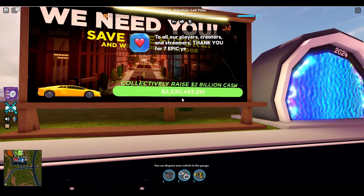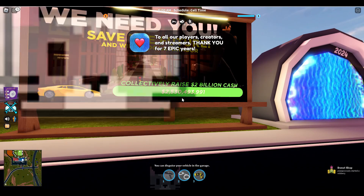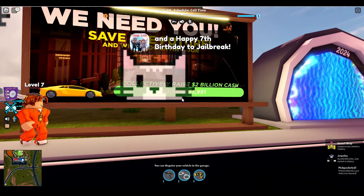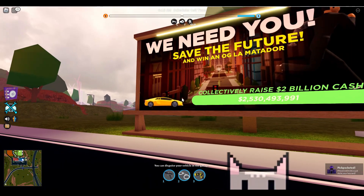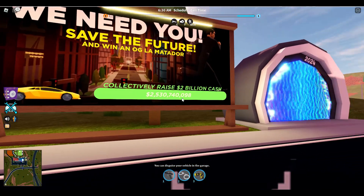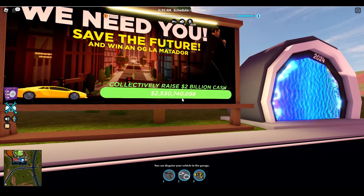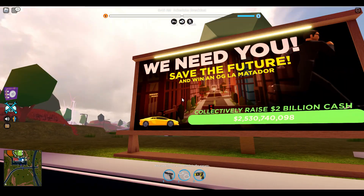The way you participate in the event is — say you're a criminal — you either have to rob the jewelry store, museum, or bank, and that contributes to the money total. Once it hits 2 billion, which it already has, you are going to win an OG Lamato door which you can use in the main game.